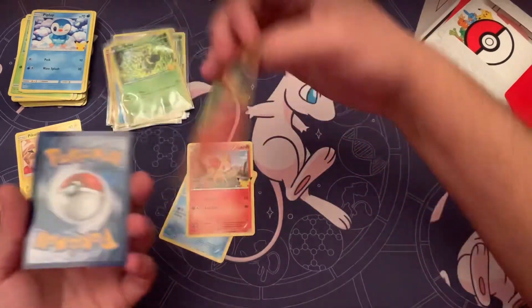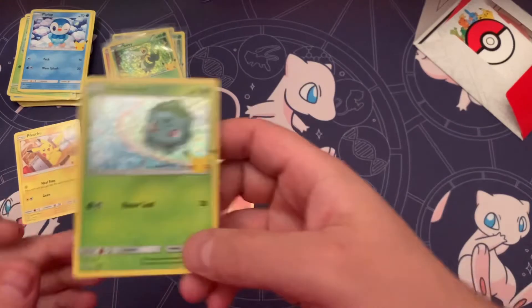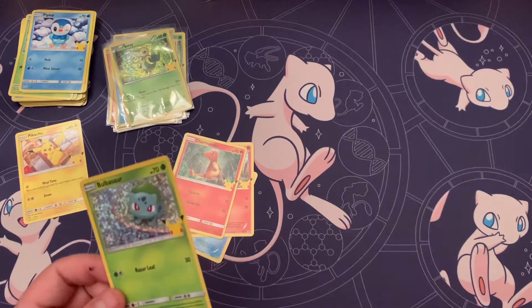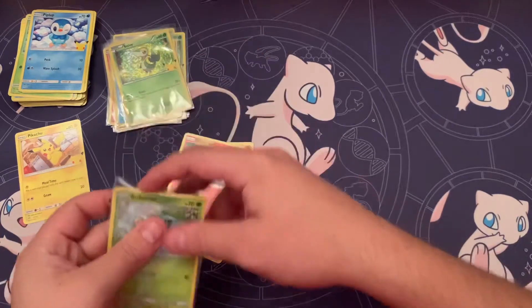Oshawott, Fennekin, Charmander non-holo — and a holo Bulbasaur! Sweet, a gen one starter! Let's go — let's get this guy in a sleeve.